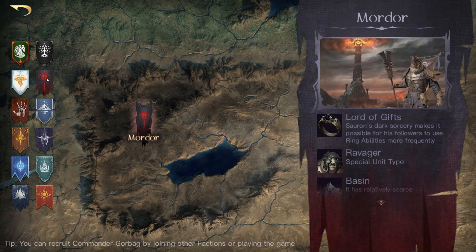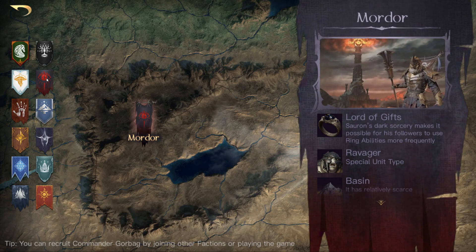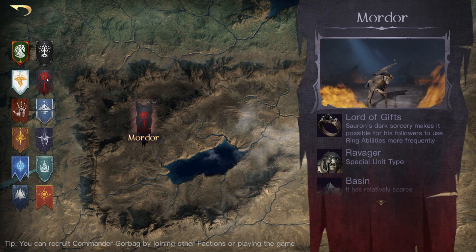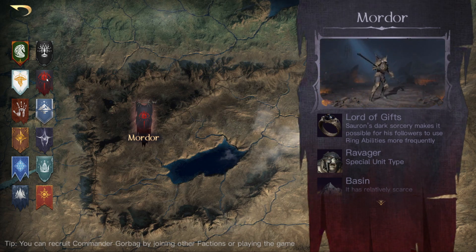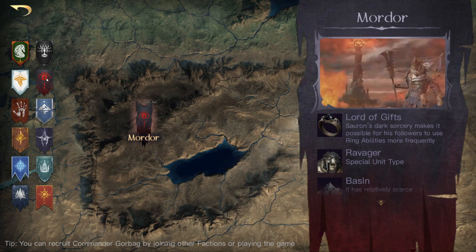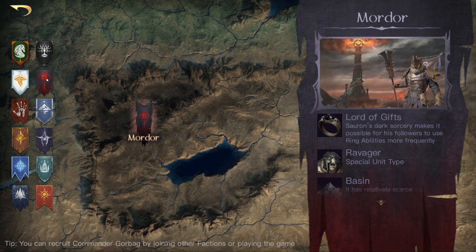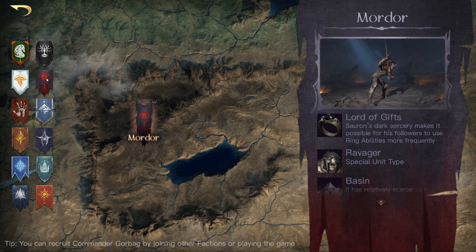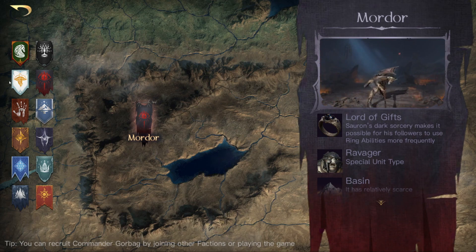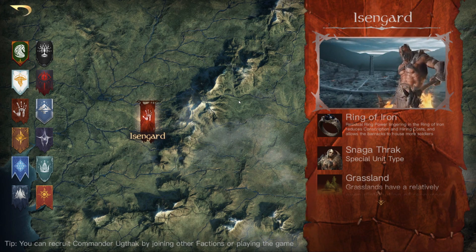Moving on to Mordor. They used to have Land of the Darkness, which was a resource production boost of plus five percent. Mordor is a hard area to get certain resources like food or grain. This has now been updated to Sauron's Gift, which increases max ability points by plus 20 percent. That's a pretty big change — ability points are very useful, so maybe more people will start playing Mordor.